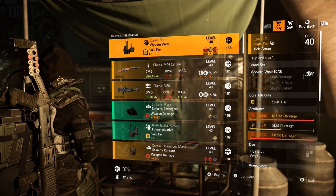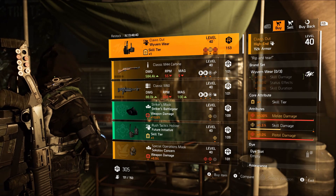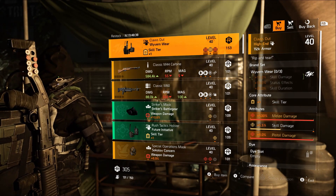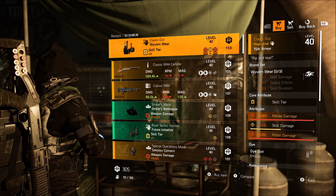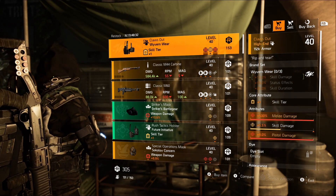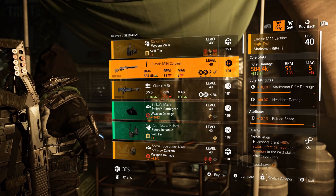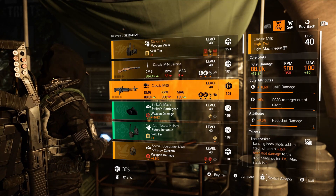At the DZ East vendor we have Claws Out: 500 percent melee damage, 5.5 skill damage, 9 percent pistol damage. If you don't have one of these you can pick it up — it's a DZ exclusive. The skill damage roll could have been something better, but it's decent if you don't have one already.